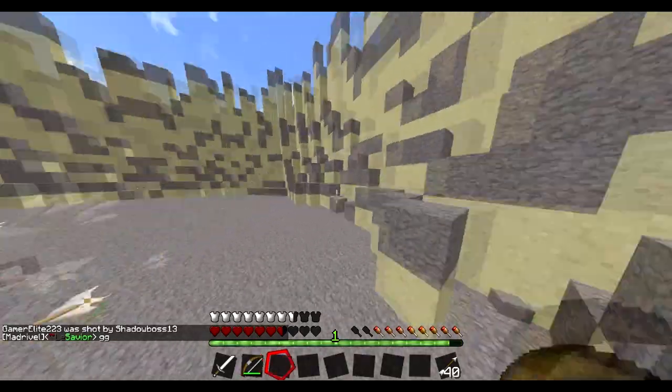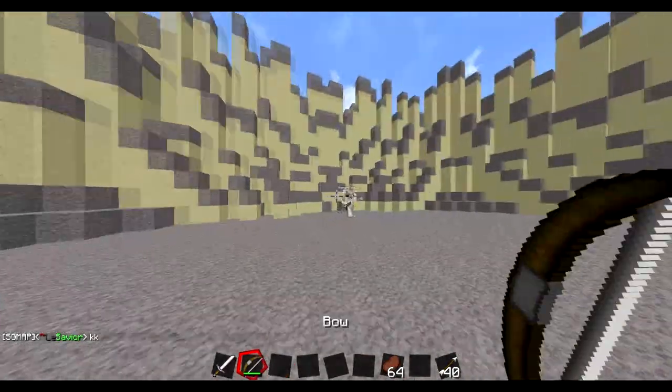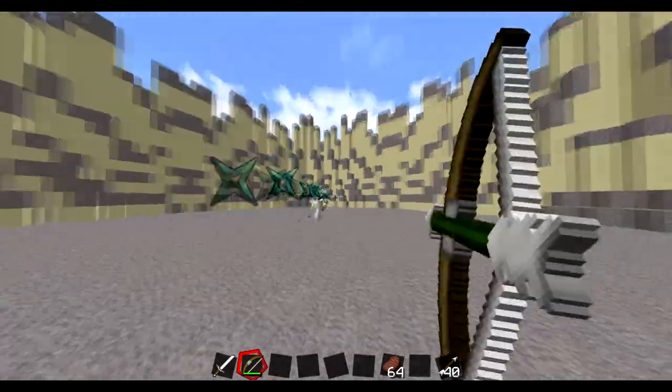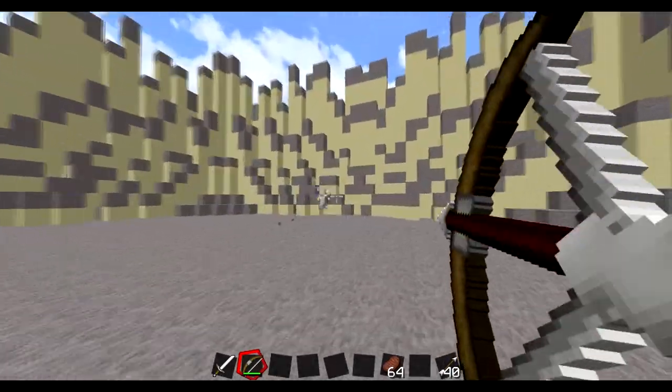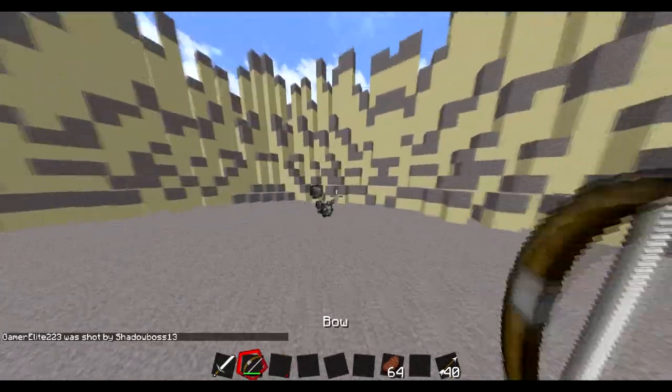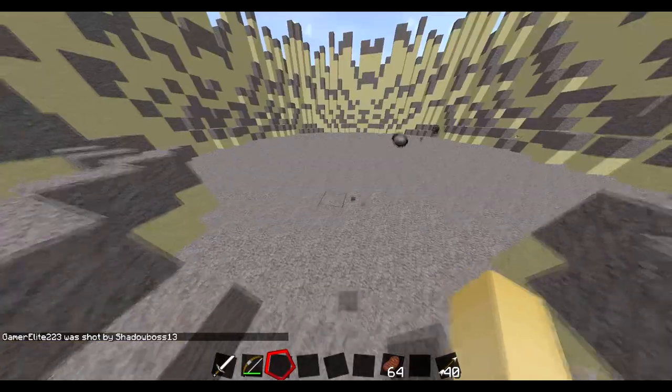Now we're gonna go on to the next thing, which is bow lock. We are back for bow locking. We're gonna shoot Savior and he's gonna run in one direction. What bow locking is: if the person runs in a straight direction, you can always get the same hit on them. If you just time it right, it'll be perfect — always aim in front and it works out pretty good.